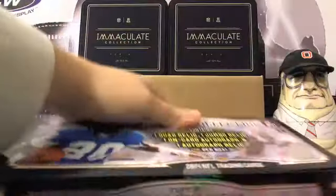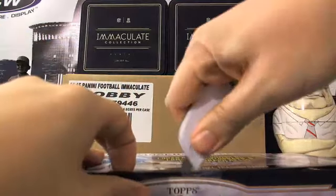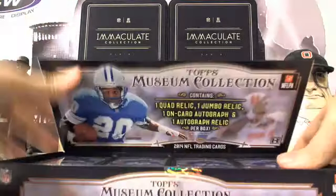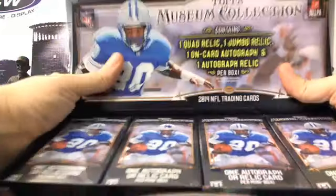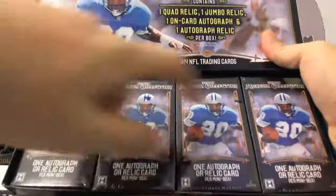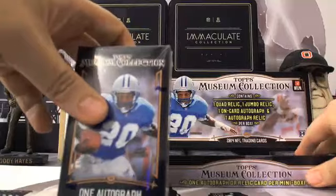Last box had an Odell Beckham Jr. Triple Relic Auto. So here we go — mini boxes. He wants box three, so we're going to go one, two, three. Box number three, put that over there.